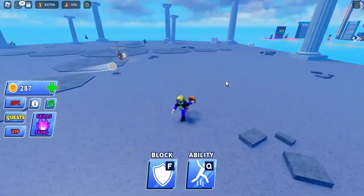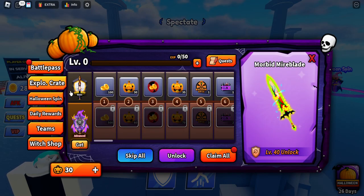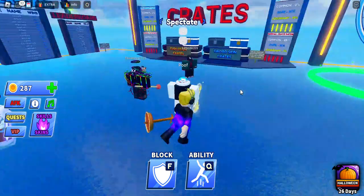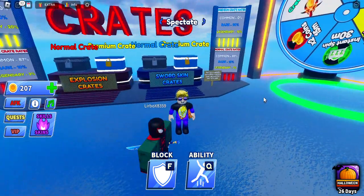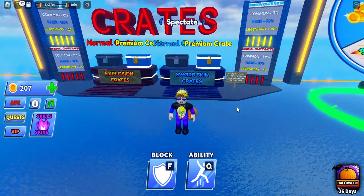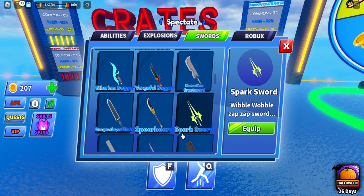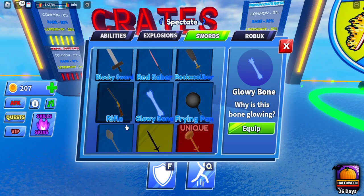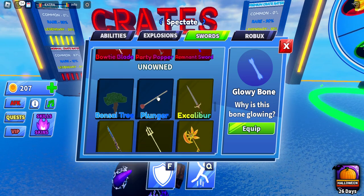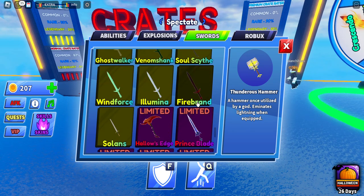We're on the Halloween map again. This Halloween update is pretty cool — it's bigger than the other one because the other one just added the Reaper. Let me spin for a sword. It's not even showing the sword I got — I'll never know what I got. Is there any new sword other than the Pumpkin Pie Blade? I think that's it.